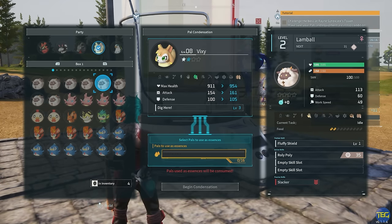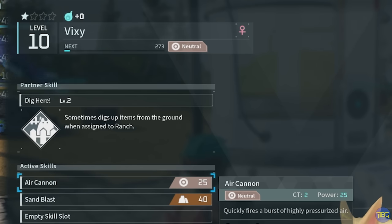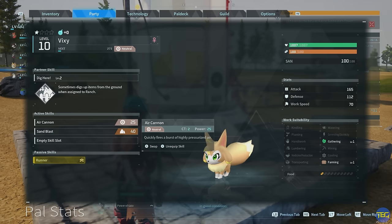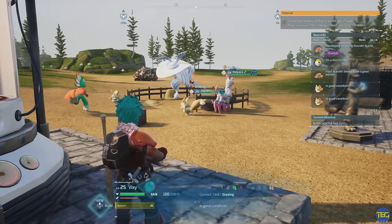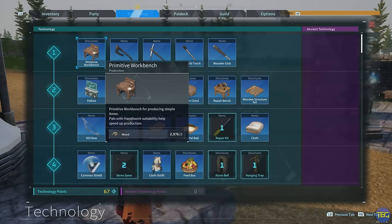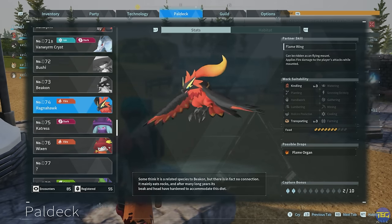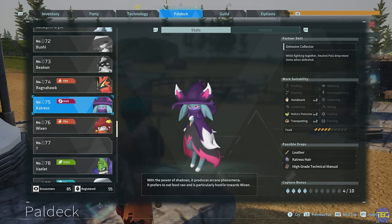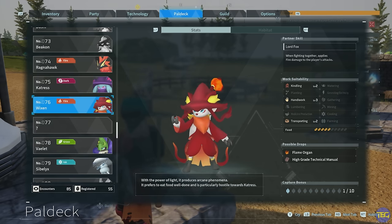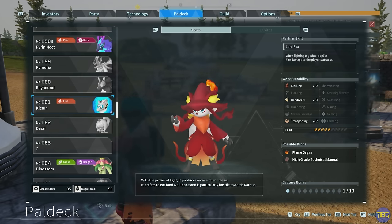Condensing also levels up their partner skill — that's where it says 'dig here' level two. If you go to PAL details, underneath the name and level it says partner skill dig here level two: sometimes digs up items from the ground when assigned to the ranch. Vixie stuck in the ranch digs up PAL spheres, gold, and arrows. All PALs have a partner skill like this — some require you to craft a saddle, collar, or gloves, and some like Vixie don't. The Ragnahawk applies fire damage to player attacks while mounted, Catrus makes neutral PALs drop more items, and Wixen applies fire damage to player attacks.